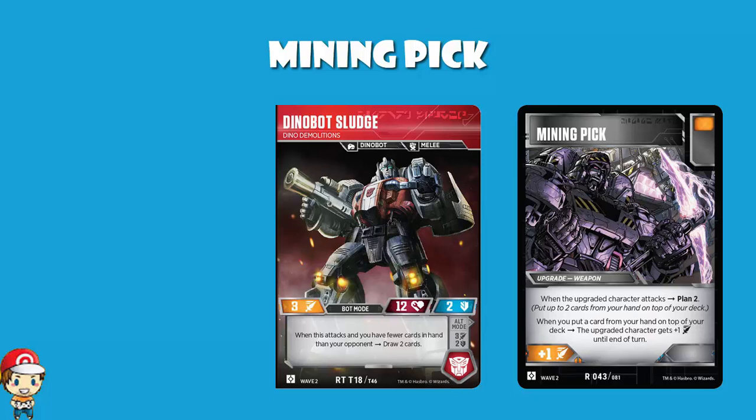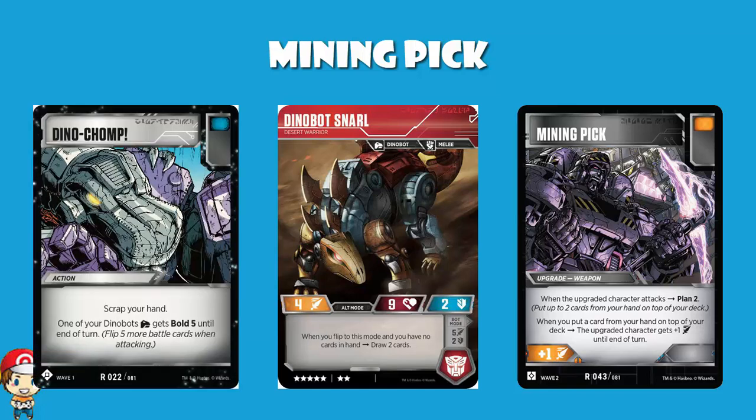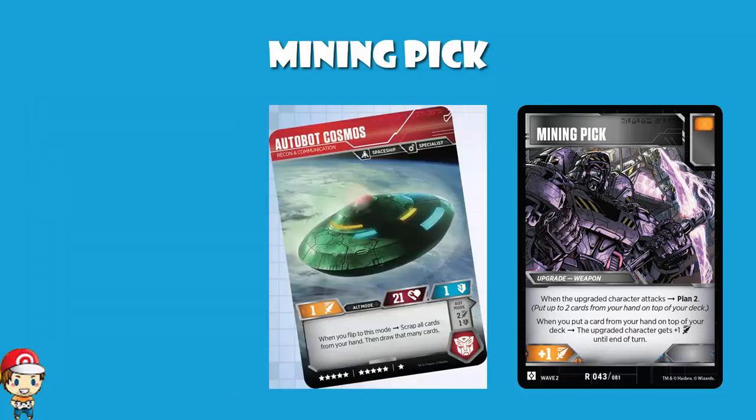I'm not such a fan of Dinobot Snarl from wave one with this. When you flip Snarl over with zero cards in hand you draw two — great straight after a Dino Jump — but you can guarantee a zero card hand only because you've had to discard your hand, which is really not ideal here. You've got to manipulate a zero card hand, and you really don't want to be doing that when you're already having trouble keeping cards in hand. Similarly, Autobot Cosmos doesn't work well: when you flip to alt mode you scrap your hand and draw that many cards, so you're refreshing your hand but never gaining card advantage.